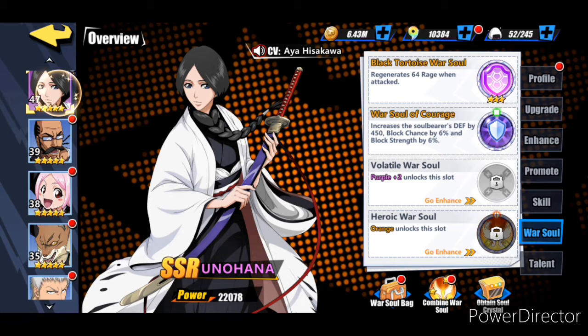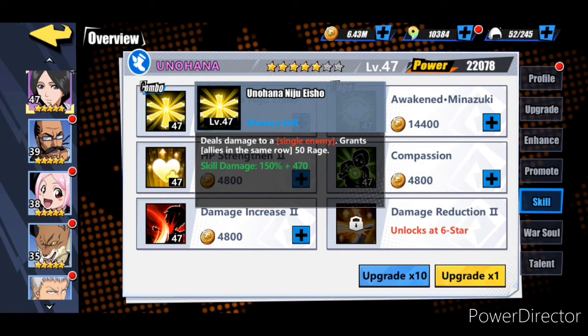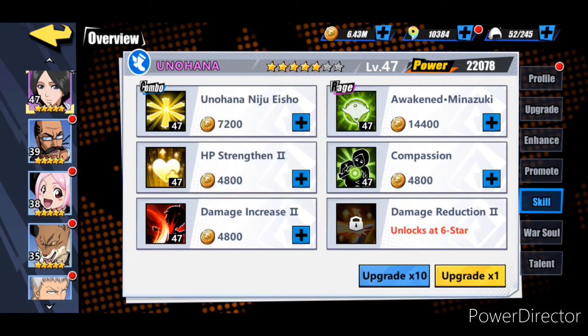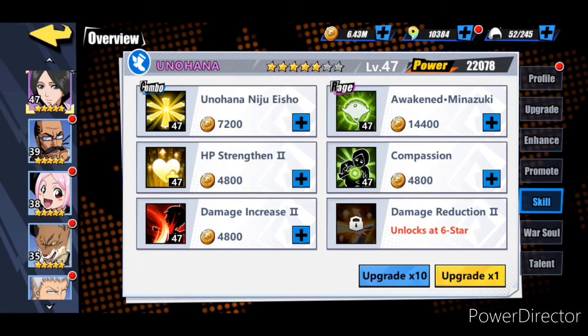Now let's go over their skills. For Unohana, her master skill is going to grant allies in the same row fifty rage. I have her rage awakened - if you don't have it awakened it's not as strong, but if you do get the awaken it's pretty good. It's going to give everybody on your team one hundred rage and the rage recovery speed is going to increase by twenty percent for the whole team. That's going to be nice especially for a Black Tortoise team which has to recover rage by getting hit.